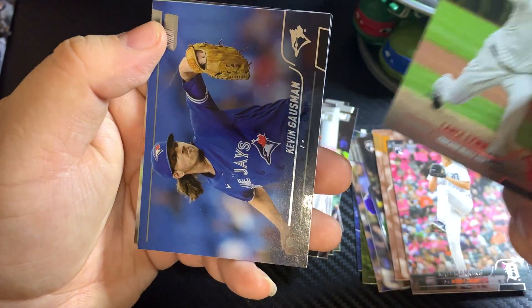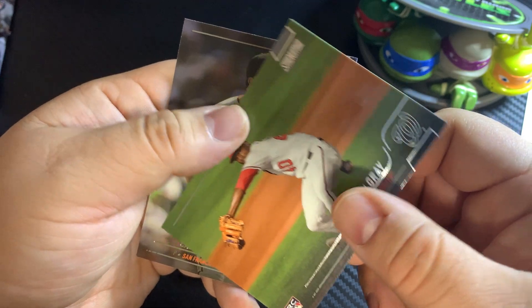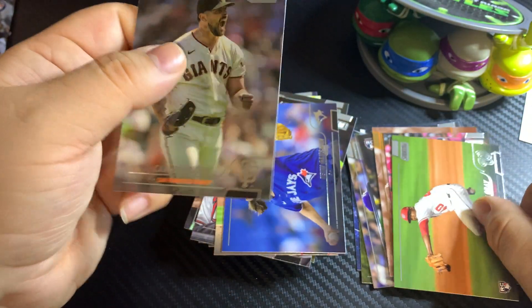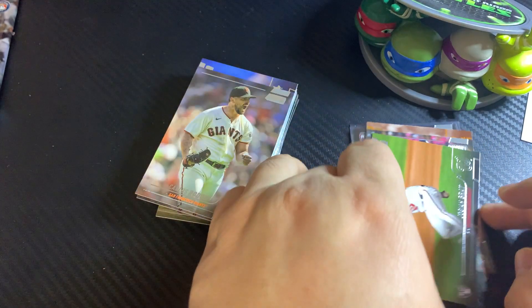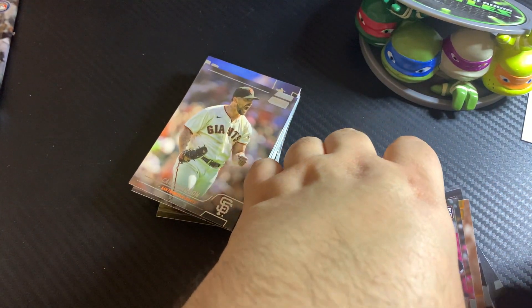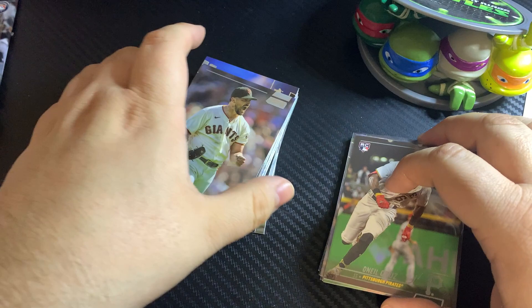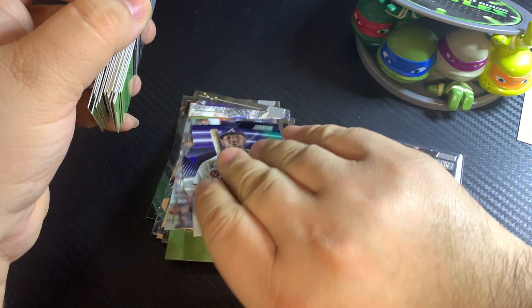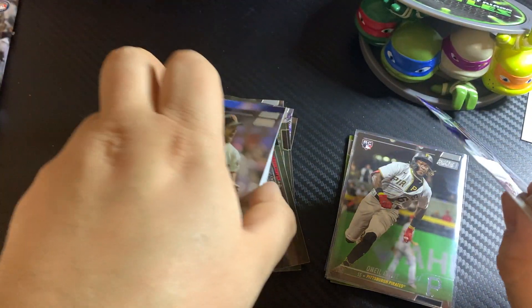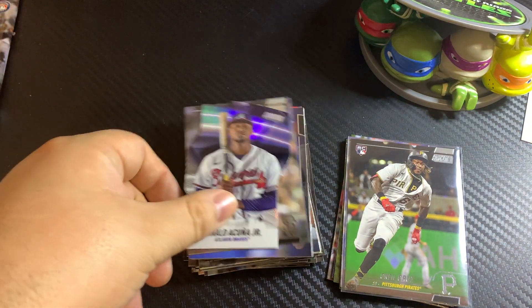That's Lynn. Another rookie card here. Not a whole lot of high dollar stuff, but definitely the O'Neal Cruz base card is real cool, and then the Ronald Acuña Jr. die cut. I thought those were probably the two best cards in it.